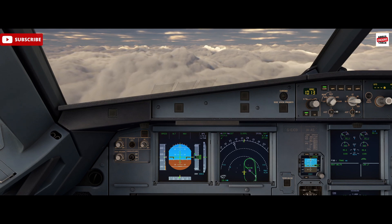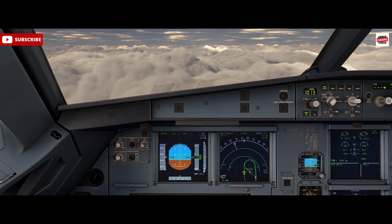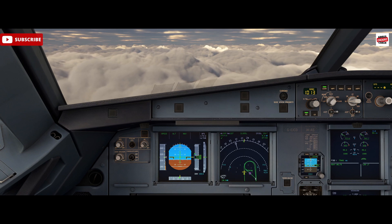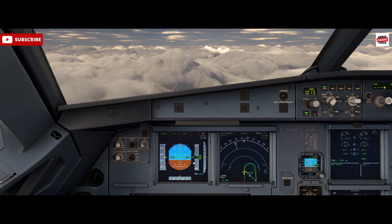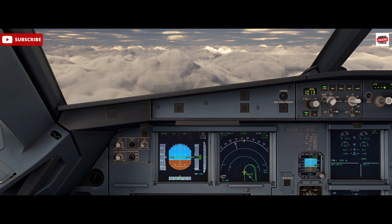Conducting an auto land requires a lot of planning and briefing various points to ensure a safe outcome. One of the things we need to check first is the aircraft technical status, so we need to check for any defects that can affect the aircraft's landing capability. We need to make sure that on the approach the FMA shows either a CAT 2, CAT 3 single, or CAT 3 dual capability in order for an auto land to be able to go ahead.